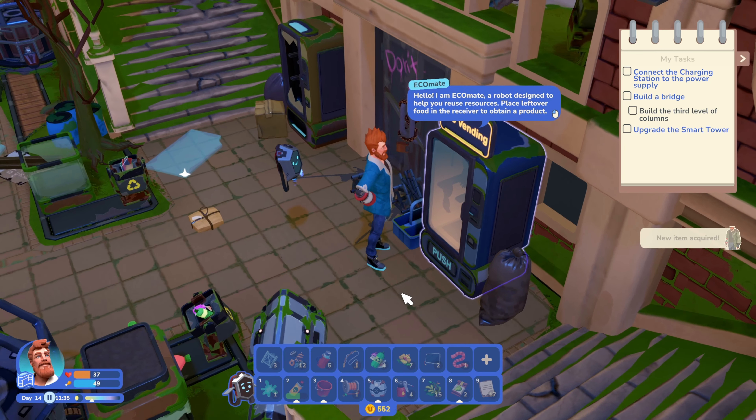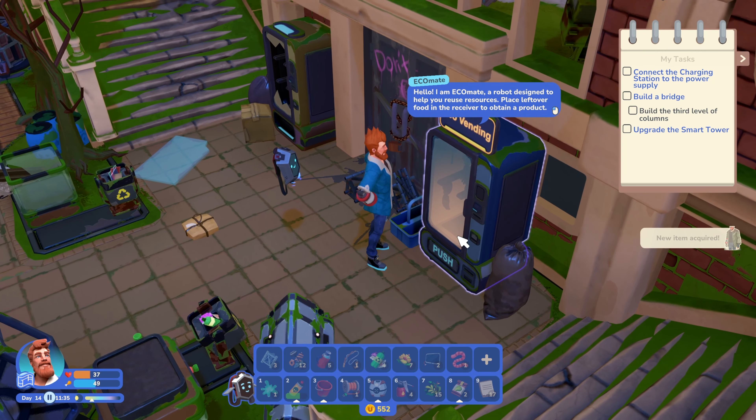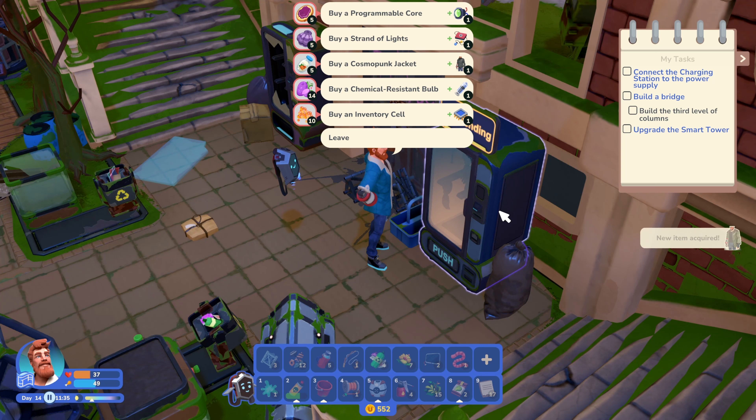Hello, welcome back to iamfuture. I've been running around a little and I just stumbled upon this thing. Hello, I'm EchoMate, a robot designed to help you reuse resources. Place leftover food in a Receiver Champion product — it's the same one I have up there. Why do I need another one? Buy a programmable core.